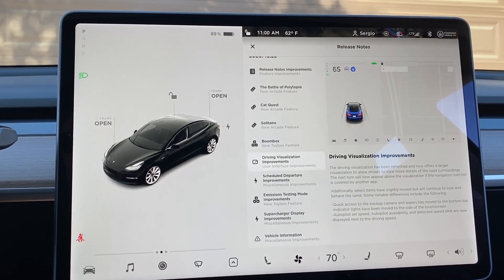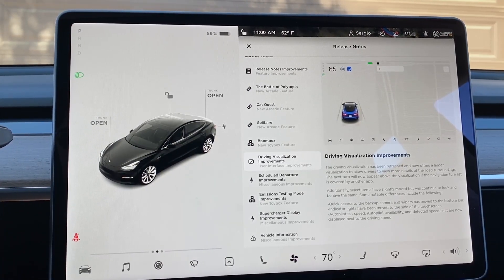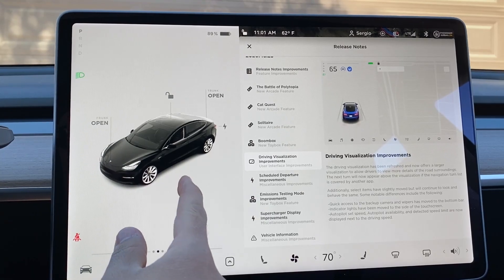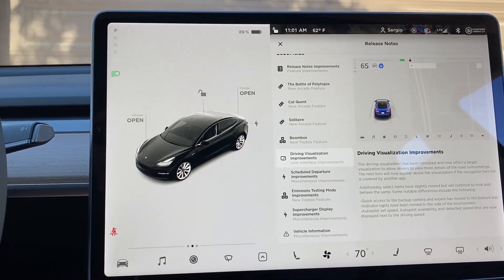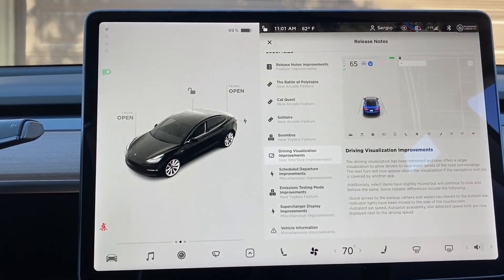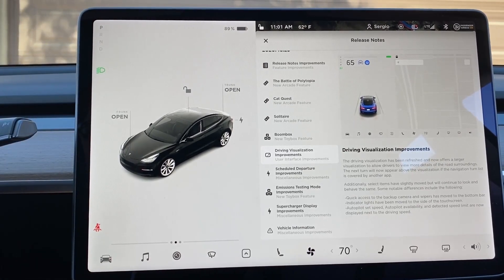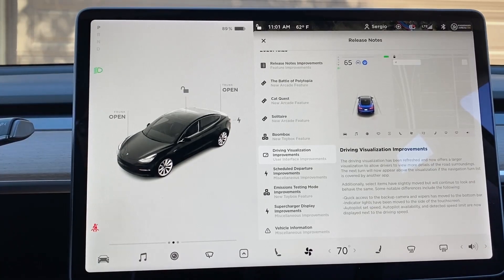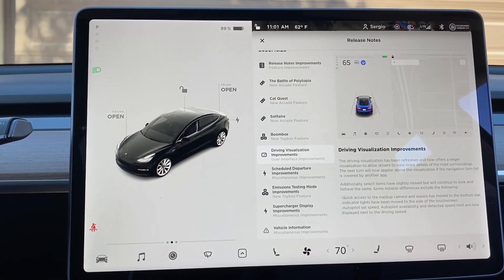Driving visualization improvements — I think we can already see a lot of that right here with the new animation of the car. Really sweet, really cool. It doesn't look like you can swipe it around, but we'll have to play around with that. It looks like they've changed the layout on a few things. I've noticed the color of the battery has changed, the drive selector has moved to the left-hand side, and the headlights control has moved as well.